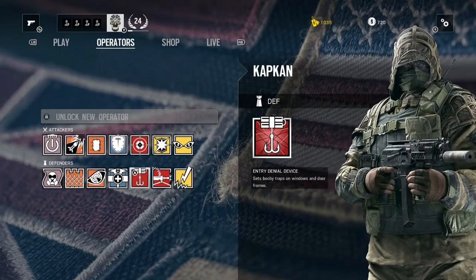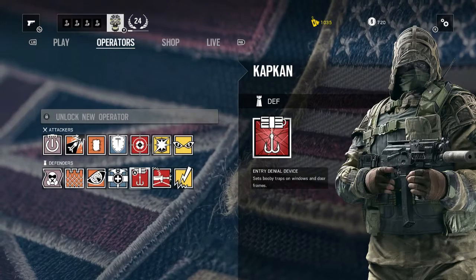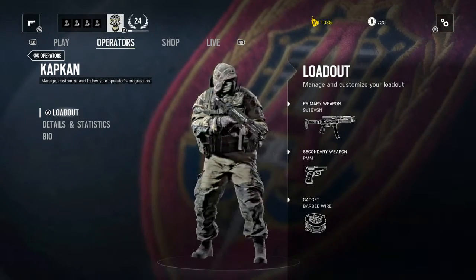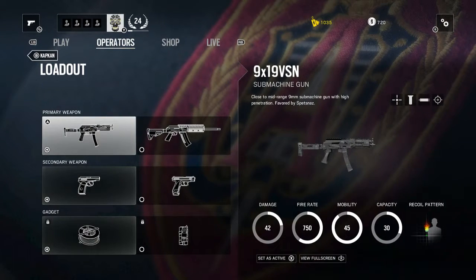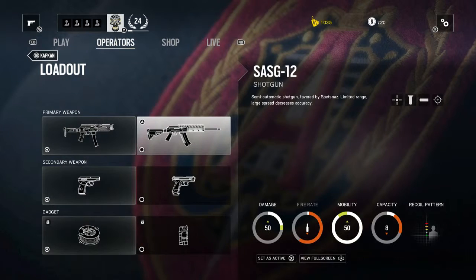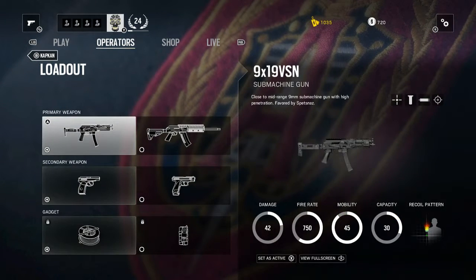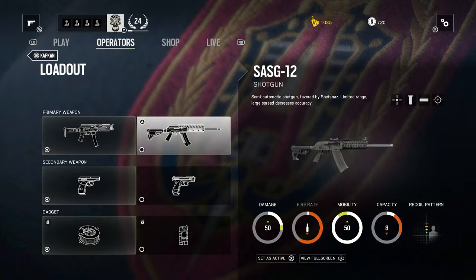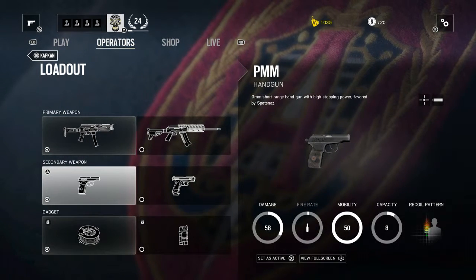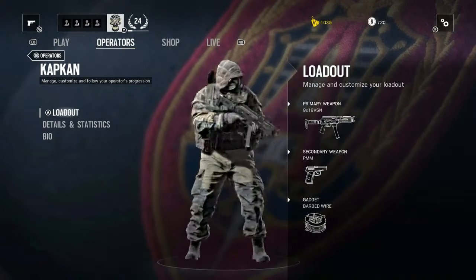Kapkan is a new defender character. He has an entry denial device — essentially a trip mine — and sets booby traps on windows and door frames. His loadout includes a 9x19 VSN 9mm submachine gun with high penetration and an SAS-12 shotgun — both highly used by Russian forces. Secondary weapons are a PMM 9mm and a GSh-18 9mm. His gadgets are barbed wire and a nitro cell.